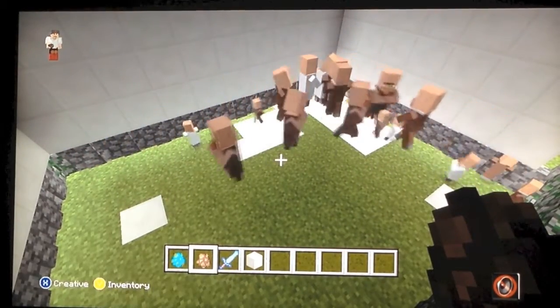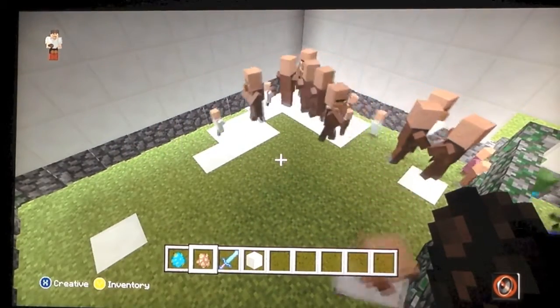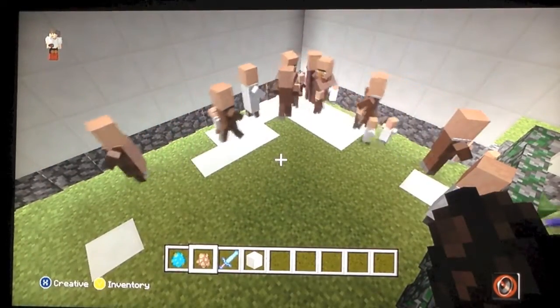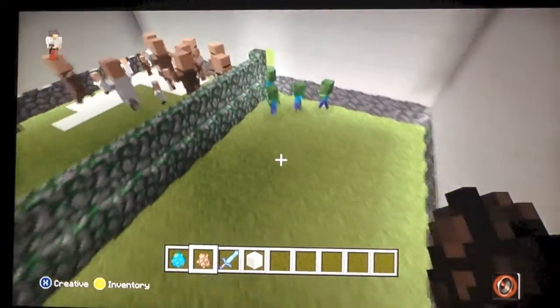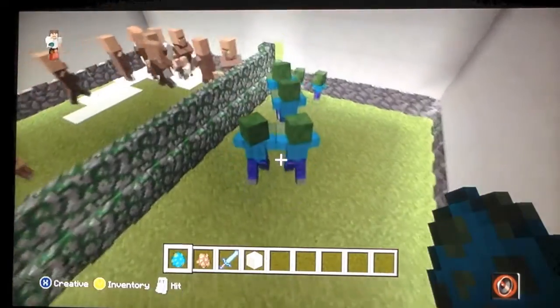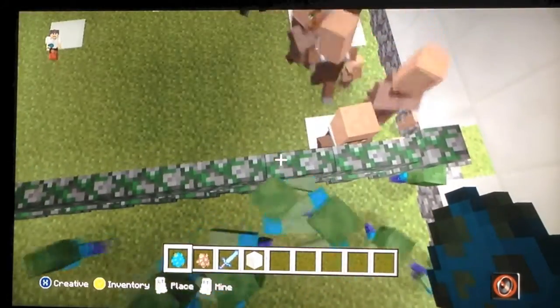Sorry guys, it's 12:16 in the morning. So this is how you get a baby villager — you get a group of them, they start, I guess, mating if you want to say that. So here, what you want is you can just start spawning zombies.